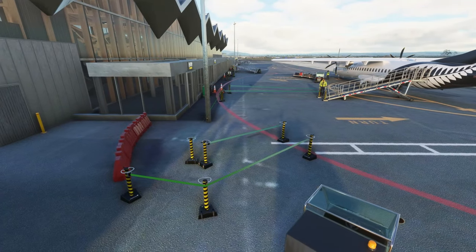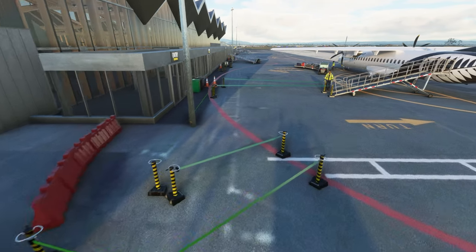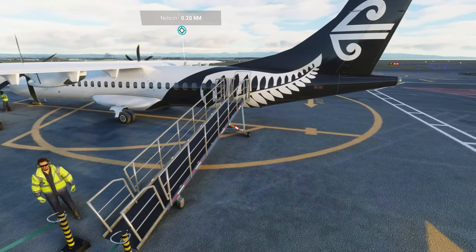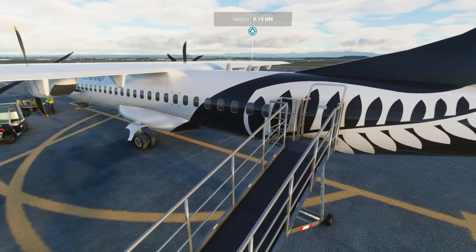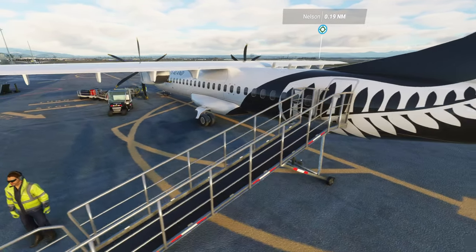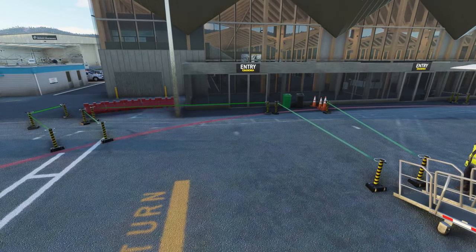We drop down here onto the actual apron itself and this is how they do it over here at regional airports - you've got those little temporary lanes you walk through when you come on and board the aircraft. Of course with the ATR 72-500 you board from the back - that's a little trick for young players. If you're choosing your seat, choose one at the back and you're first off. A lot of people choose the front ones - a little bit of local knowledge, get into it.